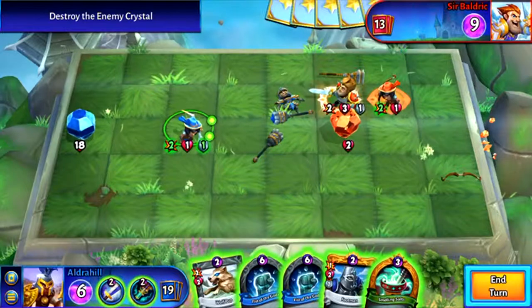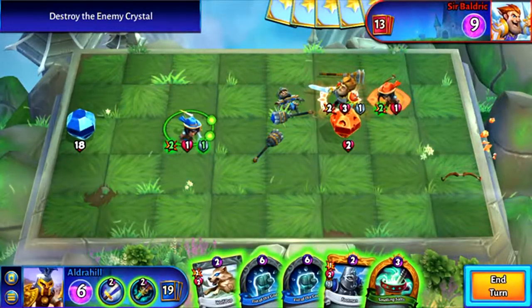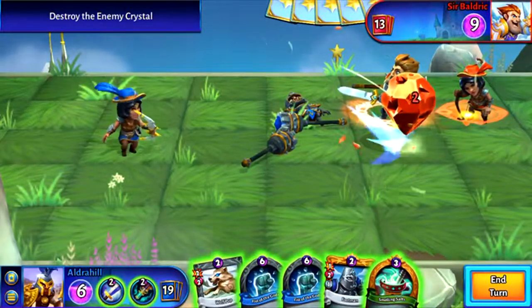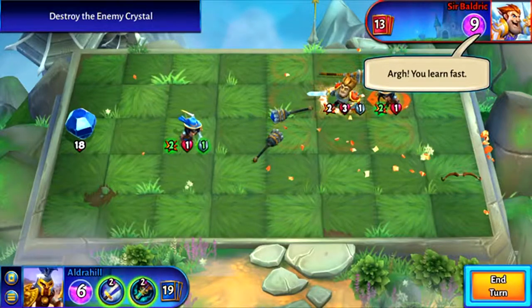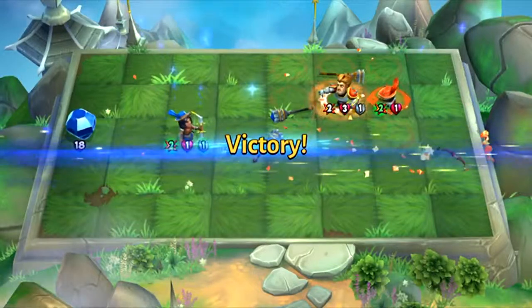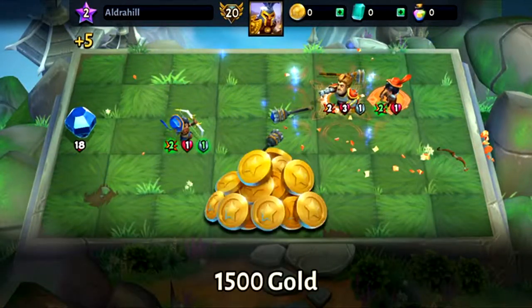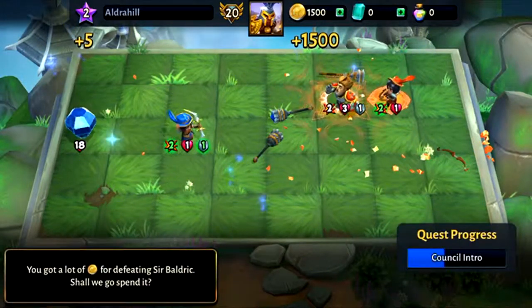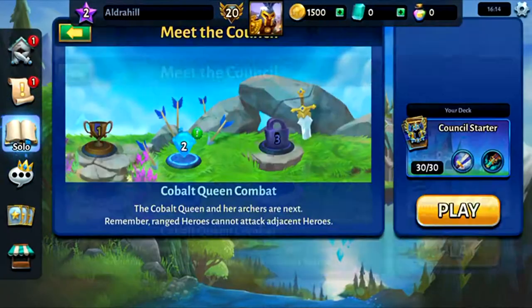The irritating quality of Hero Academy 2 is its tendency to obfuscate a huge amount of information within the game. Often, units will be summoned with traits like 'smash' or some other powerful sounding word, but without any kind of instruction or information as to what that means. With other games of this type, there will be the ability to hold down on the card to learn the info. With Hero Academy 2, however, you can only do this with your own cards, meaning you'll often be confused as to what an enemy is actually doing as they play a new card, leaving you confused and frightened as hordes of enemies with special abilities suddenly appear.